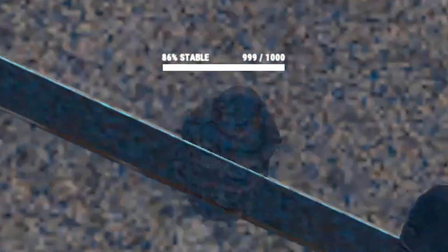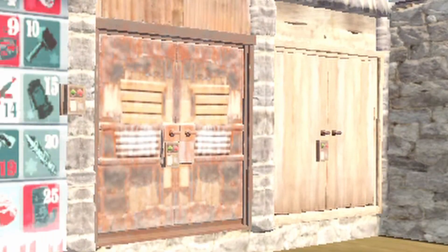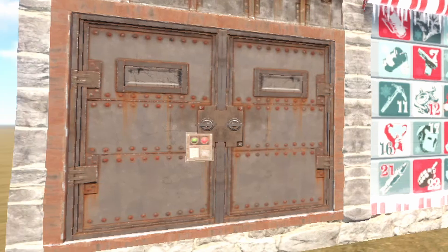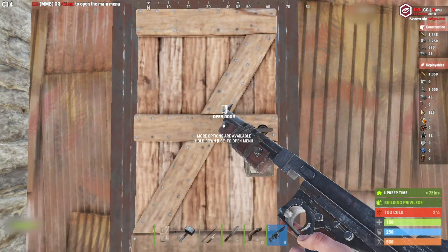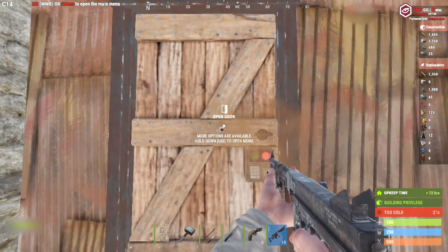Now let's get into your sort of proper raiding. When it comes to raiding, you've got a bunch of different doors — double doors and single doors. They're going to take the same amount of damage based on what that door type is. You've got wood, metal doors, garage doors — those are only for double doors — and then you've got your armored doors. Whether it is a single door or a double door, it does not matter from a raider's point of view.